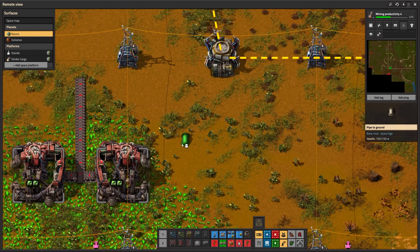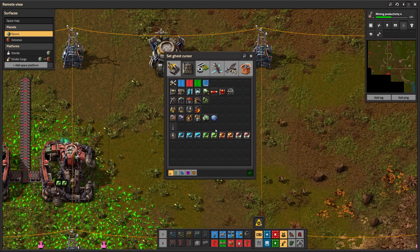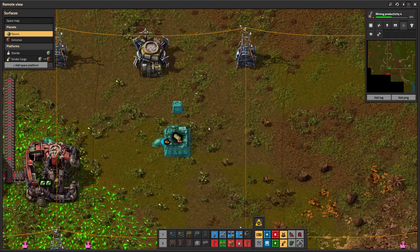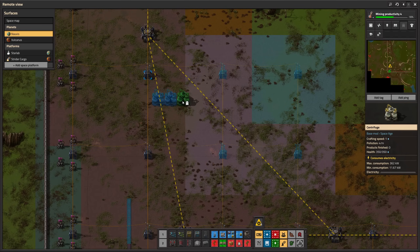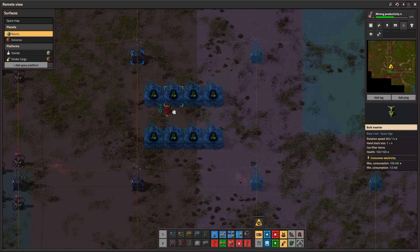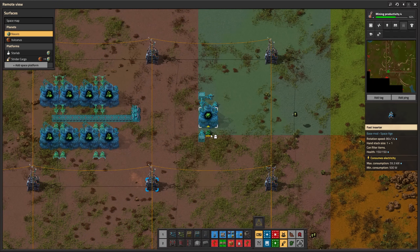Next up, setting up nuclear power. In one of the previous episodes I used an assembler to barrel sulfuric acid, using the logistic network and bots to ship it to the uranium enrichment facility. Setting up the production of centrifuges in my mall. Using beacons and modules will heavily increase the electricity demand of my base, which is why I want to set up Kovarex enrichment as soon as possible. A single centrifuge should be sufficient.